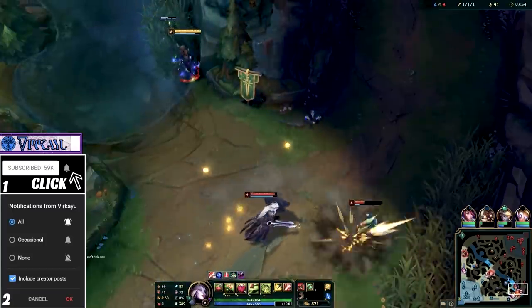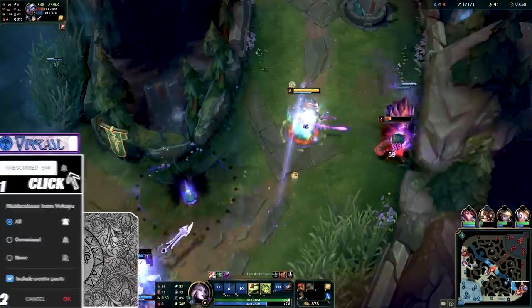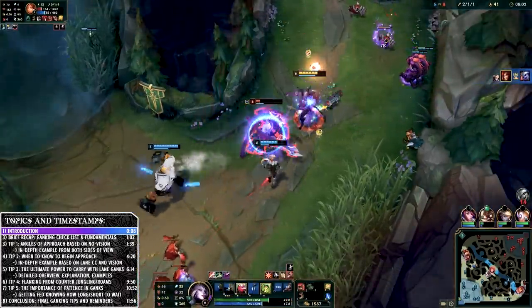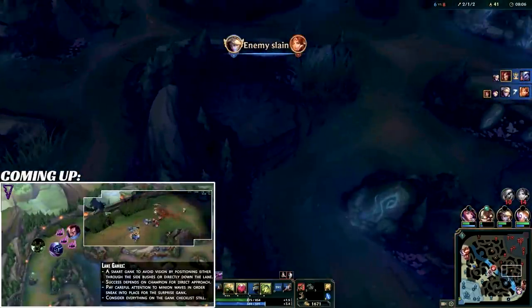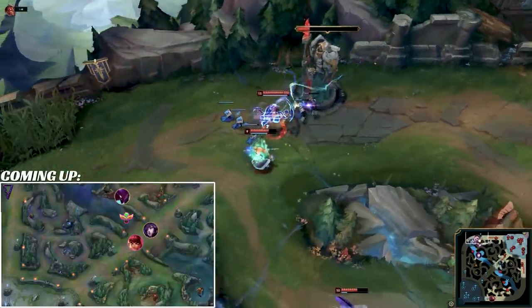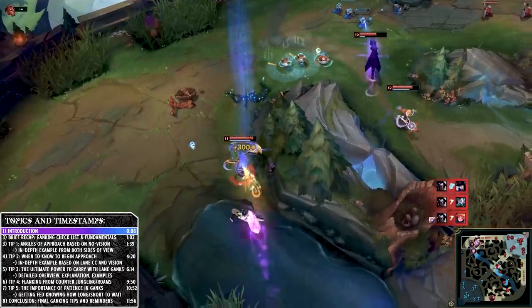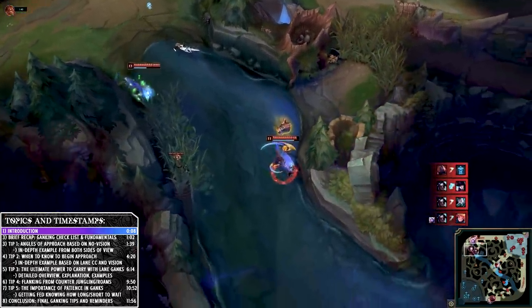Welcome to another jungle tutorial. In this one we're talking about one of the most important facets of jungling — impacting the map through ganking. Not your run-of-the-mill ordinary ganks; we're looking at five very important, borderline OP strategies around ganking that will let you take control of lanes and games much sooner than you otherwise could.